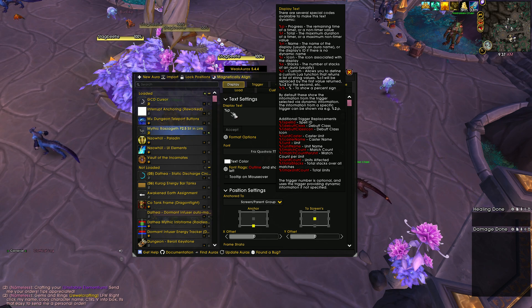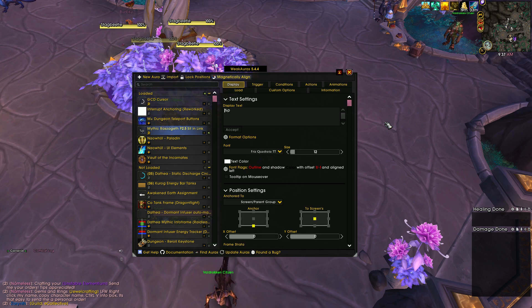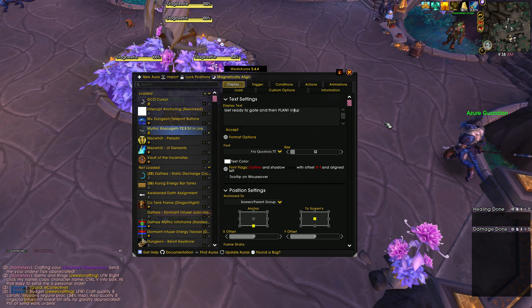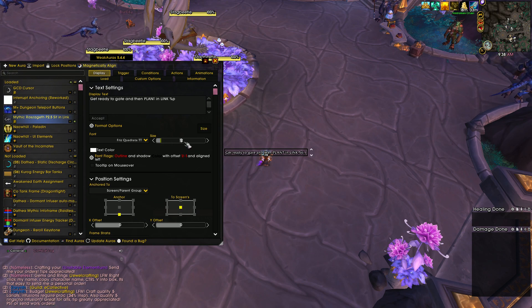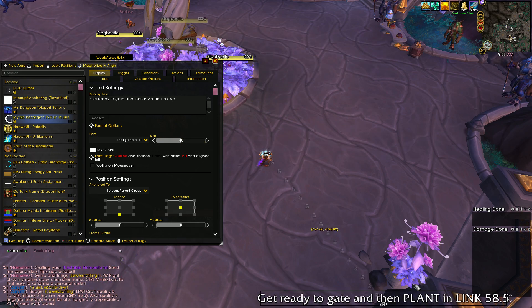%P you can think of as your timer — it's the amount of time left, essentially. So the title is 'Progress.' You can see it very simply: 'Sit in Spirit Link.' Or if you want it more specific: 'Get ready to gate and then plant in Link.' You have to hit Accept. Here's the size — change it to whatever you want, I usually do 40. Put it wherever you want, click and drag. Very simple.